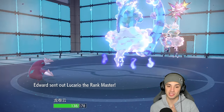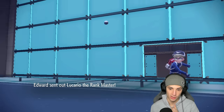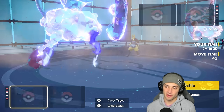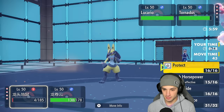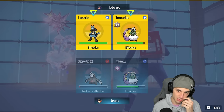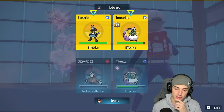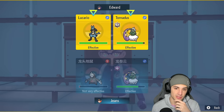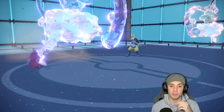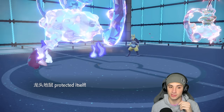Lucario comes flying out. I could Protect this turn — and that might be my play. I'll protect Excadrill and try to get off a Bleakwind Storm, since Lucario is probably going for a priority move to take out Excadrill. Protecting Excadrill and dropping Bleakwind Storm.